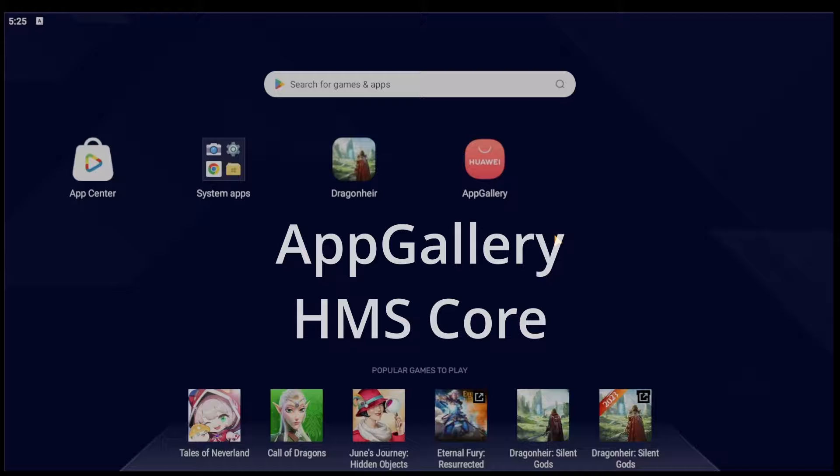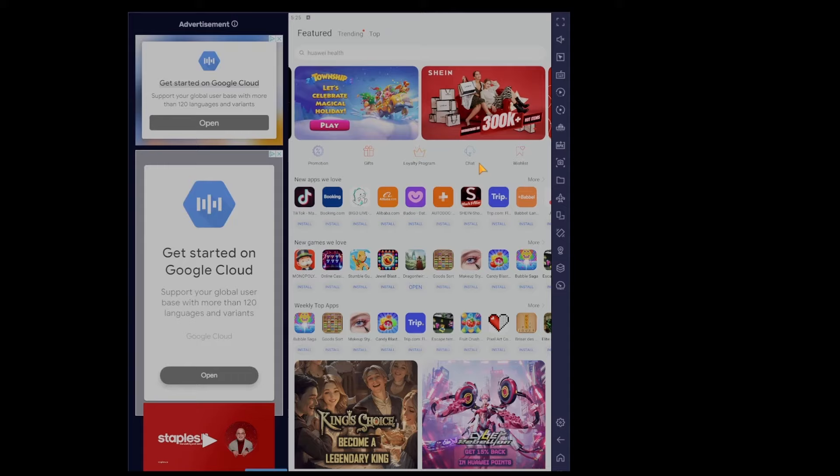Once you download these two applications, you can open up App Gallery and register a Huawei ID. In here you will have to go to Settings and switch the country and region to France — it's only available in Europe, so you will have to use Euro for the real-time exchange rate.